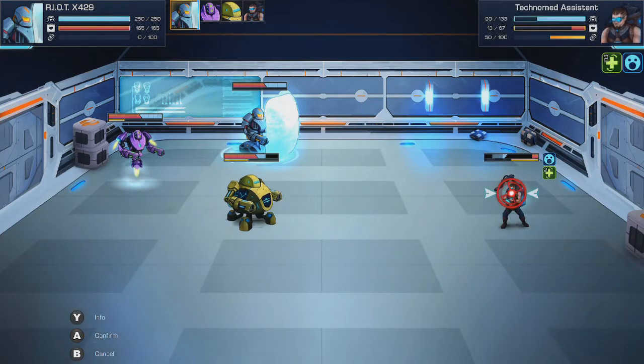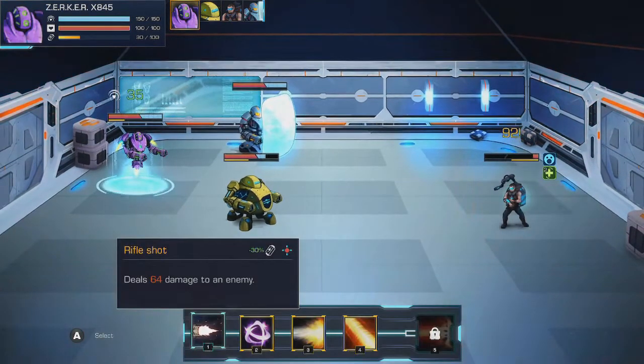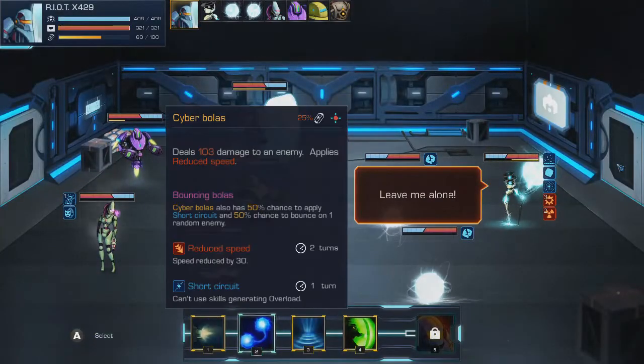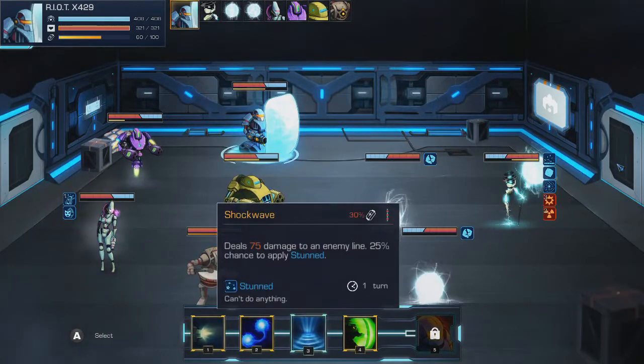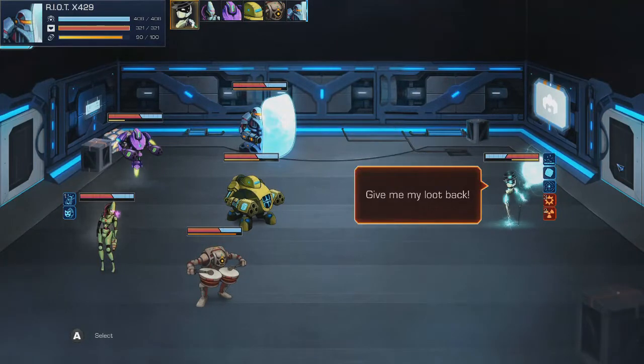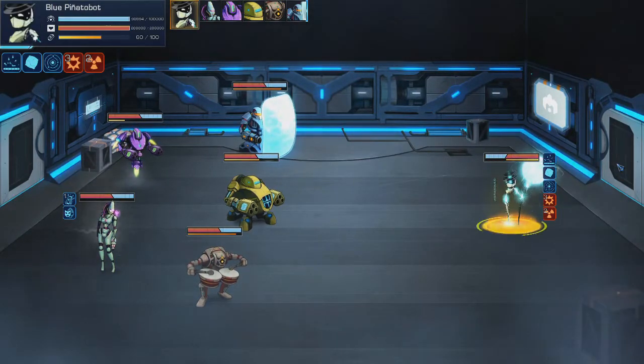You start off by picking three from a choice of six robots, each with different stats, personality, and bonus effects. You'll be able to find or buy more robots later in the game. Jumping into the game and learning the controls, you'll learn how in-depth this game actually goes — and it does go quite in-depth. There's a pretty good amount to it.